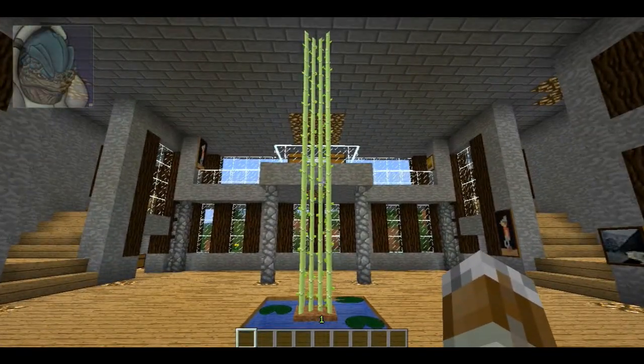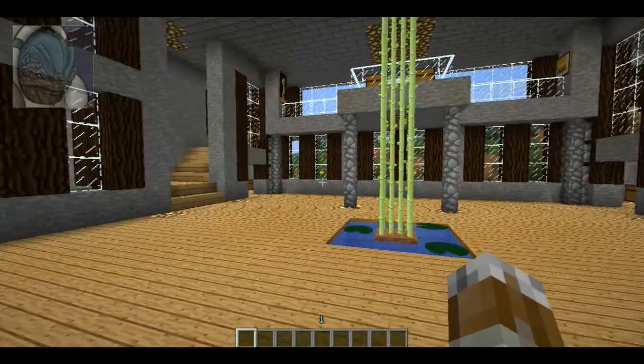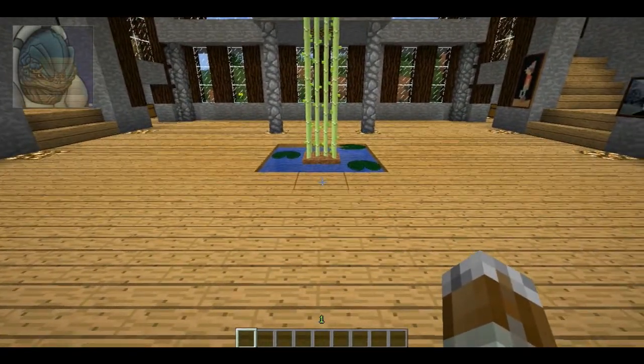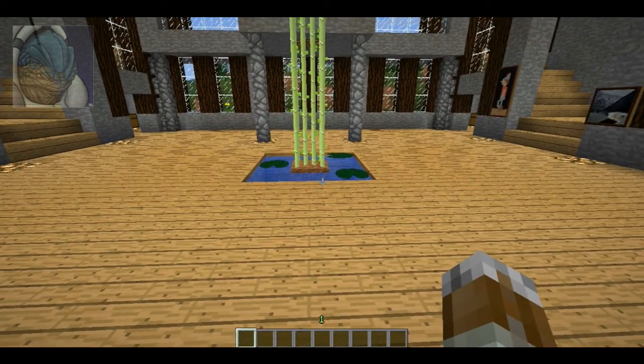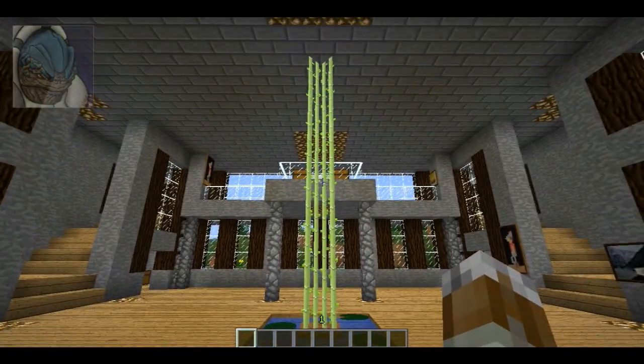When we walk inside, I put a little pond with sugarcane because I thought it would look cool to have something in the middle, and just keep it a flat wood surface. It gives a little bit more of a closed feeling while actually making it feel more open than it needs to be.